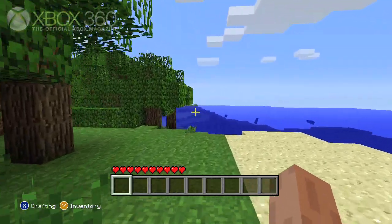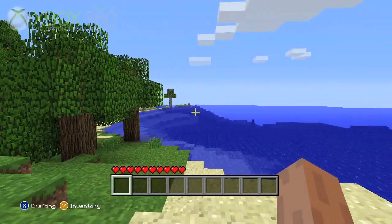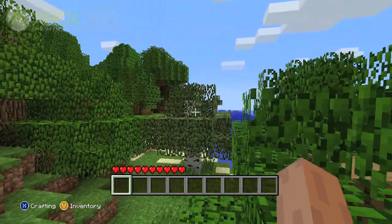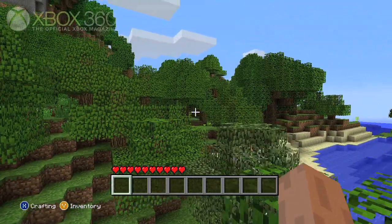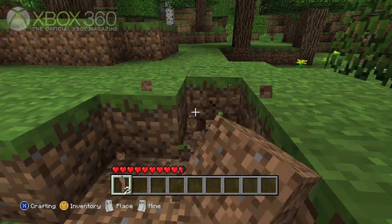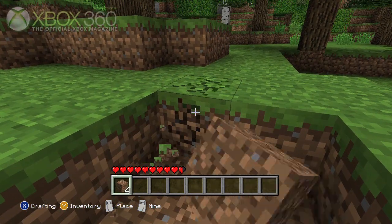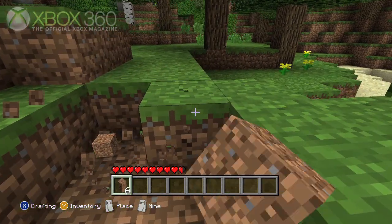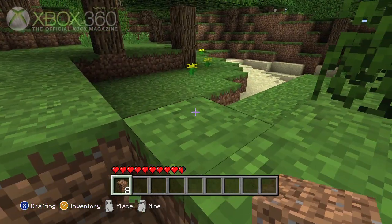Obviously there will be a lot of purists who will say it's better to have a mouse and keyboard, but there's really nothing better we've found so far than just sitting back on a sofa with a couple of friends and doing some nonsense on Minecraft. In this, you've got the controller, which means the right trigger is for mining stuff and the left trigger is for crafting stuff. Obviously there's more to it than that, but as a starting place, it's not bad.